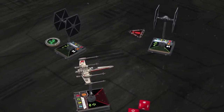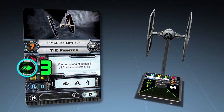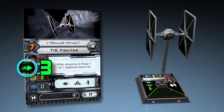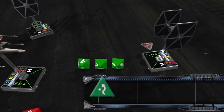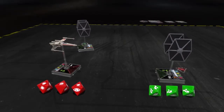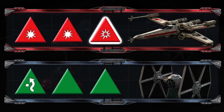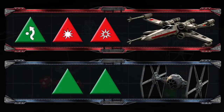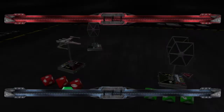The Imperial player now rolls his defense dice. The green number printed on the ship card is that ship's agility value and indicates the number of defense dice it will roll. Mauler Mithil has an agility value of 3, so the Imperial player rolls 3 defense dice, obtaining 1 evade and 2 blank results. After rolling all attack and defense dice, the players compare results. Luke Skywalker rolled 2 hit results and 1 critical hit result, and Mauler Mithil rolled 1 evade result. The evade result cancels one of the hit results, resulting in 1 regular hit and 1 critical hit against Mauler Mithil.